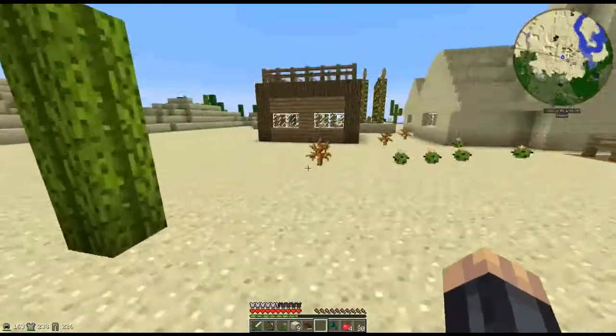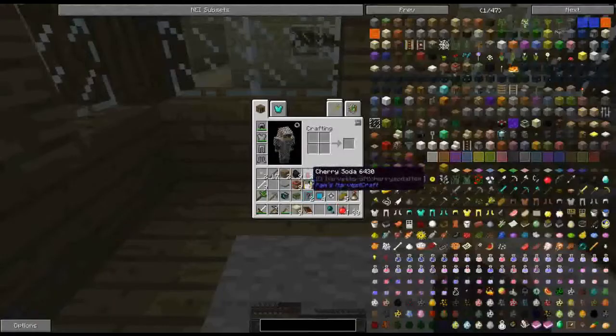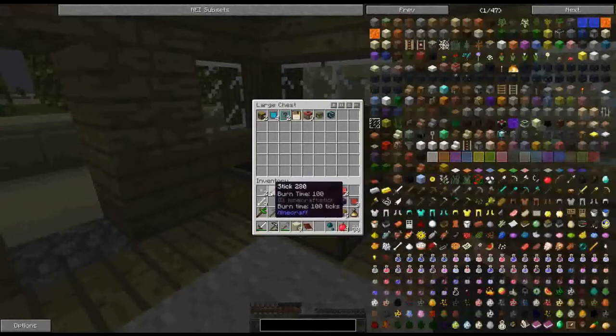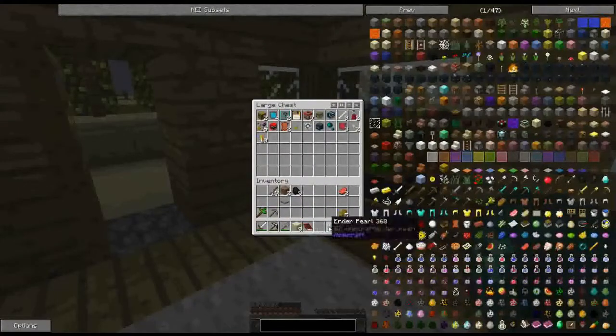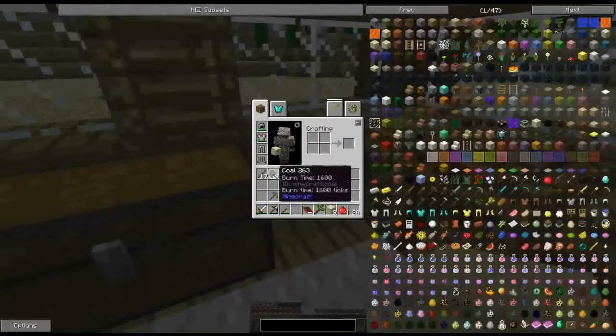I had to shut the game down and reopen it because the lag was just making the game unplayable. Let us put the chests there, get rid of all this stuff — we're not going to look through it yet, we'll have a look through it another time. We've got a common treasure, an ender pearl, and ten gold coins. Very good. Let's put all that away, put our beef away. What's this? Life drain scepter — what does that do? I'll come back to that in a second.